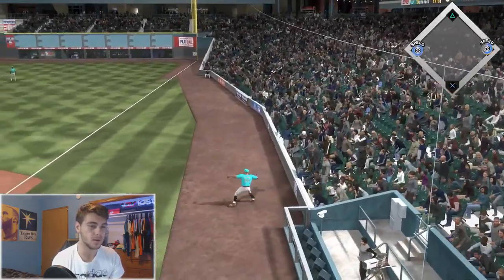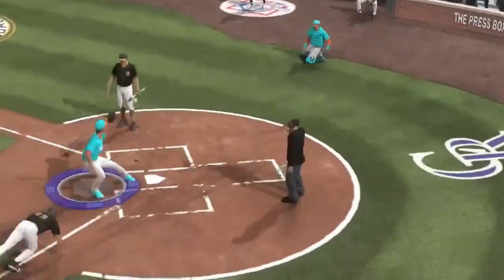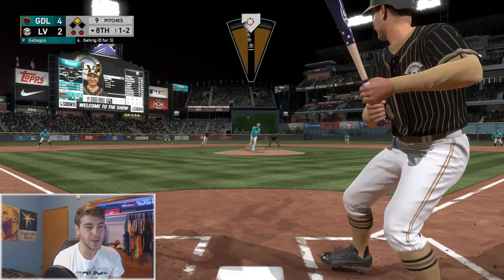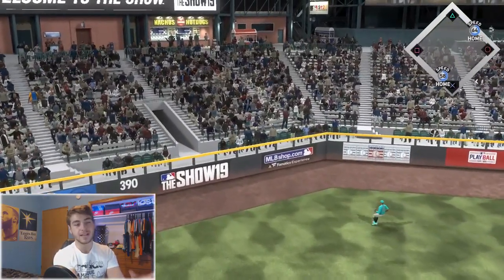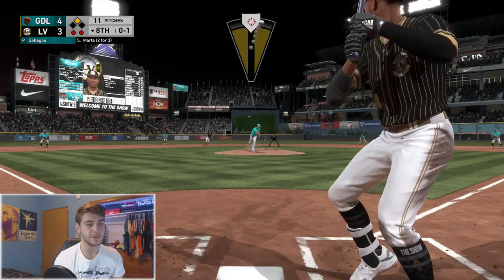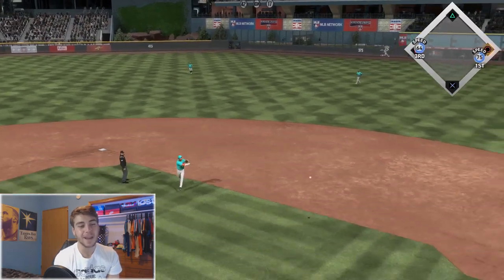He swung at that pitch — 88 speed, he's gonna try to go home. Austin Nola, let's go! Imagine he's not ready for the changeup — actually he definitely is. It's a ground rule double and it's a one-run game. Come on Gallegos, I just need one out. To Ketel Marte — that's gonna be a tough play.